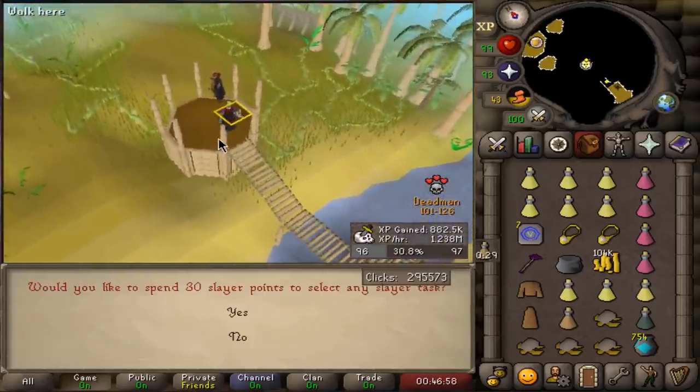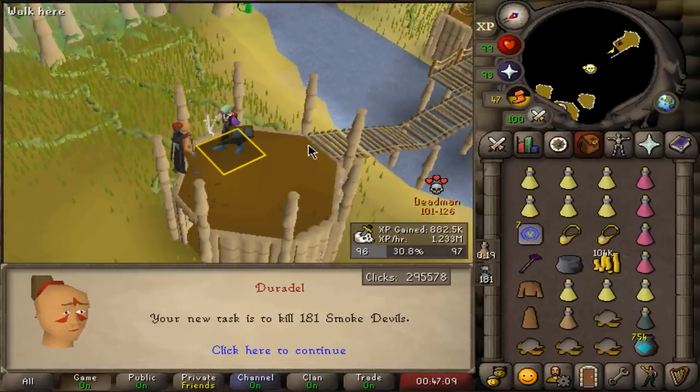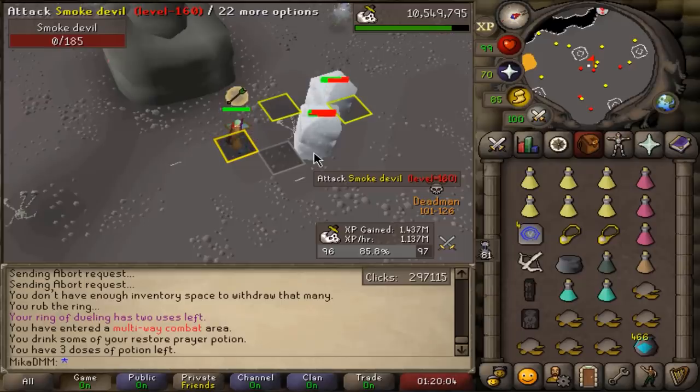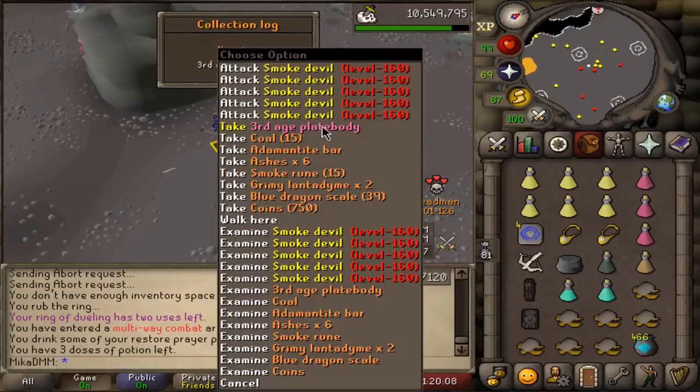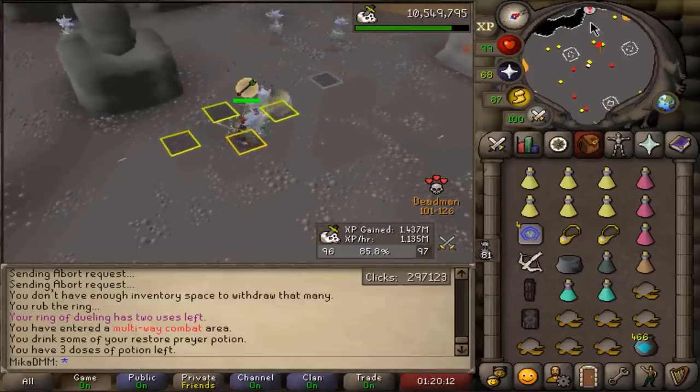Another occult - nice, let's go! Let's dip dip dip dip. And that would be another supply drop of toad flax and mystic robe bottom. Let's take another task - smoke devils, and once again 181. That is the most I've ever gotten and hopefully we can get another occult out of that. What? Third Age plate body?! What? Okay, what? Excuse me.